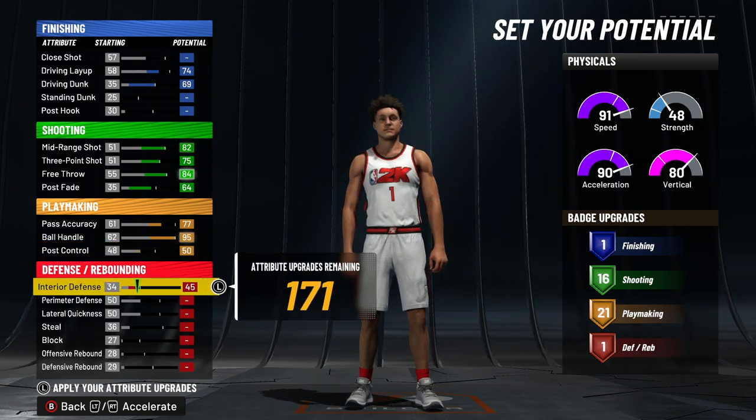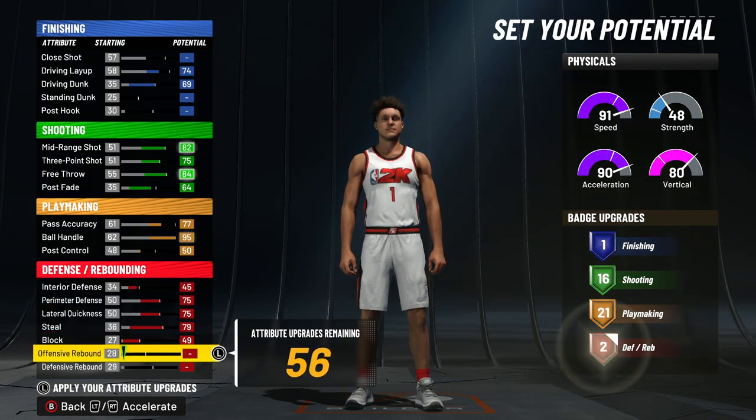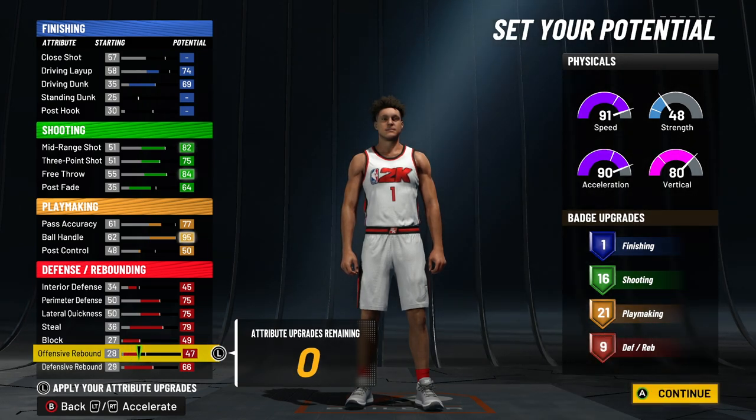Put your interior defense to 45, max out perimeter defense, lateral quickness, steal, block, and defensive rebound, then put the rest on offensive rebound — where you end up with 9 defending badges. So you get 116 finishing, 21 shooting, and 9 defending.